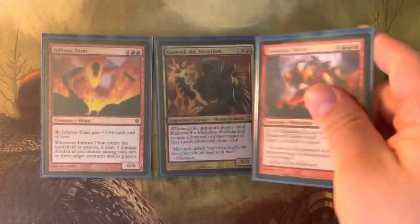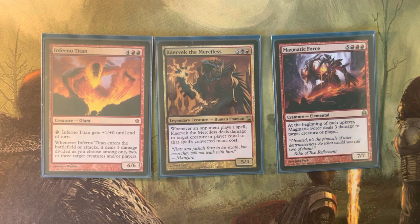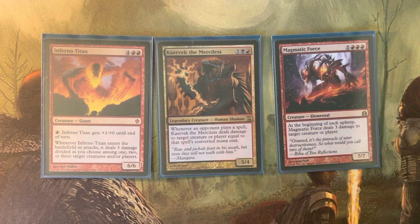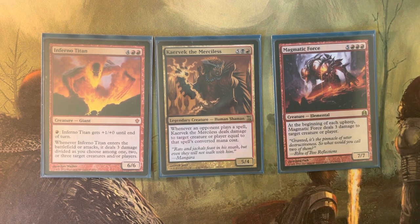This deck is all about pushing out lots of damage. The first three creatures do that very effectively. First, we have Inferno Titan for six mana. When it enters the battlefield, it deals three damage divided as I choose among one, two, or three target creatures or players — and also when it attacks. So if I cast it with Vial Smasher out, I get six damage randomly assigned from the converted mana cost, then three additional damage on entry. If I have a haste enabler, it can be three additional damage on top of that. These cards help close out the game late. Vial Smasher's random damage is much less random once I'm down to two or one opponents, and I can pick whoever is providing the biggest interruption or most likely to win, and get them out of the game as soon as possible.